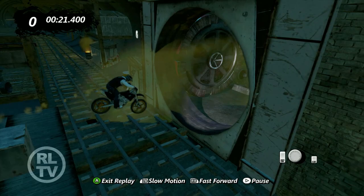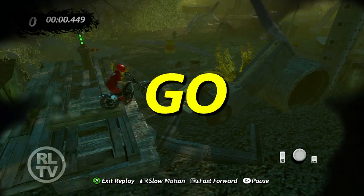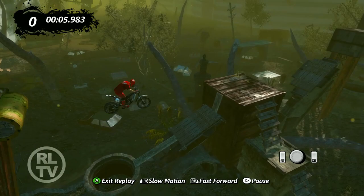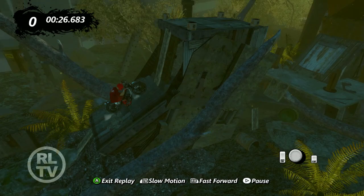We've actually got a little bit of a theme this week, because this is kind of a destroyed Metro, as you can see in areas. And pretty much all of our tracks this week have some sort of destroyed theme to them. Next up, we've got Concrete Jungle by H.G. Cush. This one reminds me of the Discovery Channel show — I think it was called Earth After People or something like that. It's got that look of nobody's been here for a while. Definitely looks good — there's a lot of detail in the background and a lot of stuff going on.